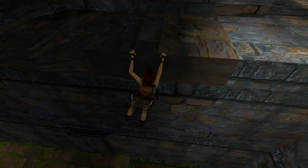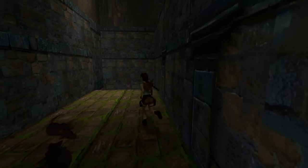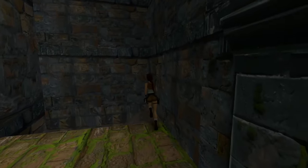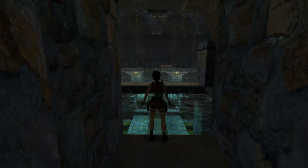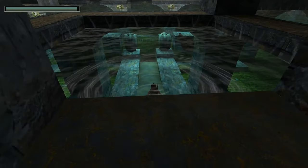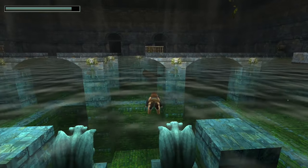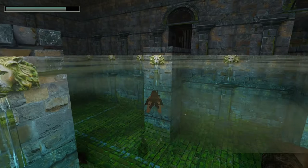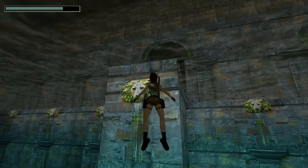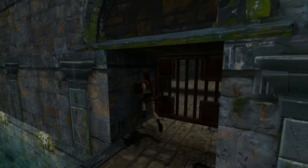That's kind of an issue with the remaster actually. With the remastered graphics, all the items that you can pick up are like physical objects, which sounds great. But the original versions are sprites which always face the player. So when there's a key which is really thin and you're looking at it sideways on, it's almost impossible to spot. Thankfully they added a great big exclamation mark, so we found it.